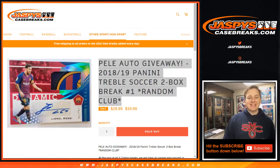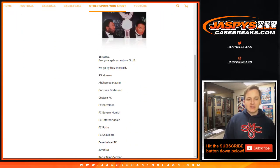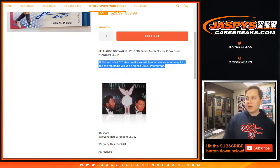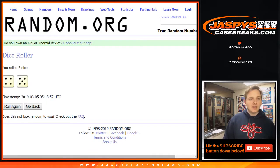How's it going everybody? This is 2018-19 Panini Treble Soccer 2-Box Break No. 1, Random Club. We're going by this checklist right here. I'll pull up the group break checklist once we do the randomizing. Remember, at the end of all 5 Treble breaks we'll give away that 20x30 Pele Auto. So let's roll the dice — 4 and a 5, 9 times.